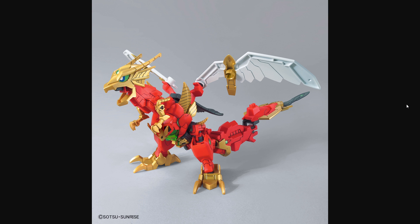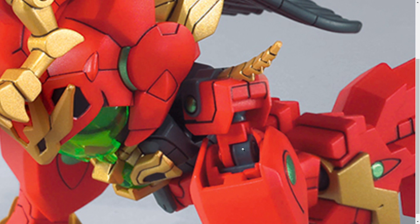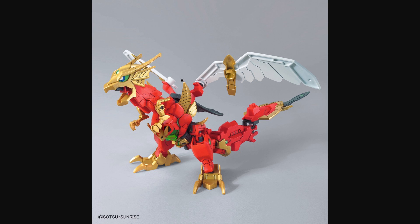We also got to see a little bit of a better image of it in dragon mode, so you can start to see how the transformation is pieced together. It's pretty clever how they repurposed the green face guard from the Astraea as a way to kind of hide the face while it's in dragon mode. And looking at some of these joints, it seems like it's at least partially using the cross-silhouette frame. If that turns out to be true, this could be a really good kit, because the SD cross-silhouette kits are some of the best SDs we've ever gotten.